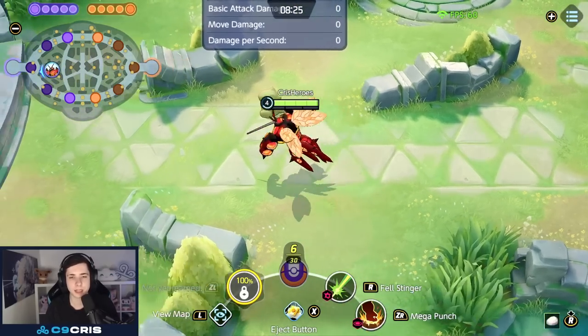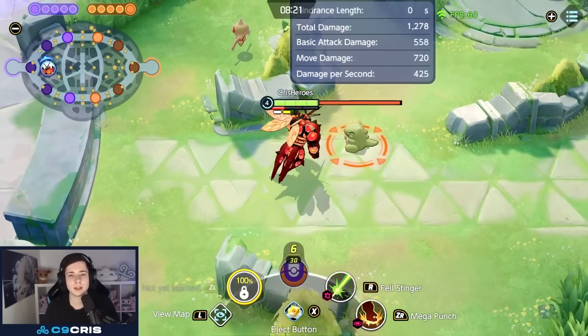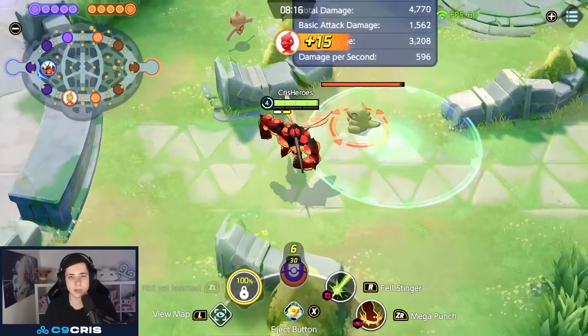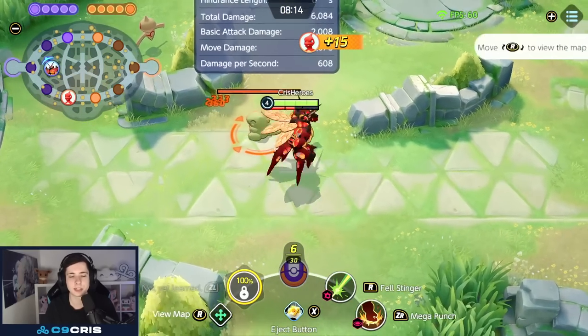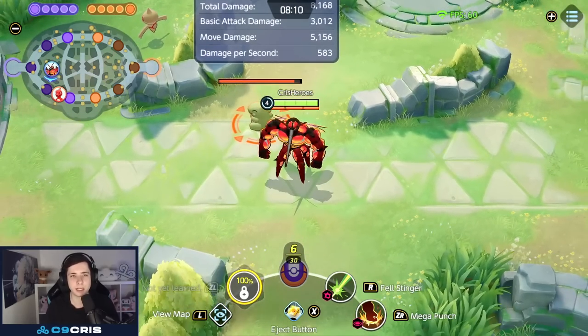Let's talk about the passive again. Every auto attack gives us a charge — up to 6. A basic attack or boosted auto attack gives us 2 of these, and this is how we build it up. Hitting abilities also builds it: if you do a Mega Punch, you can see it builds up the boost auto attack again, and the moves we get later will also build up the muscle gauge.